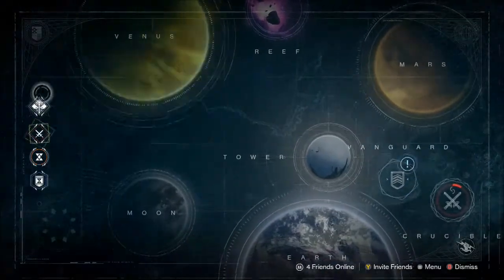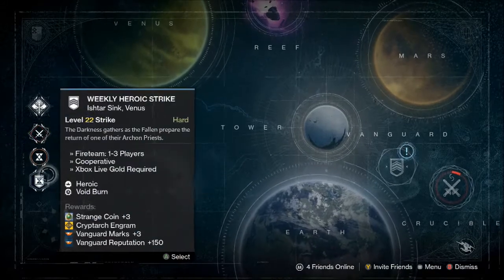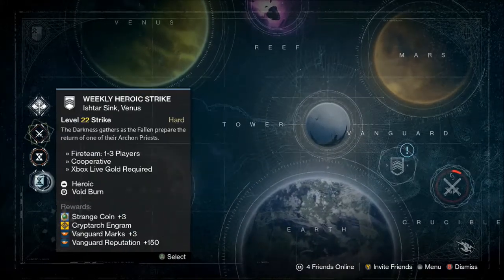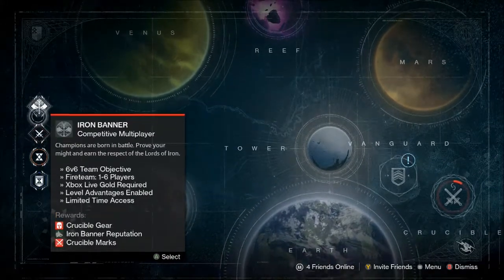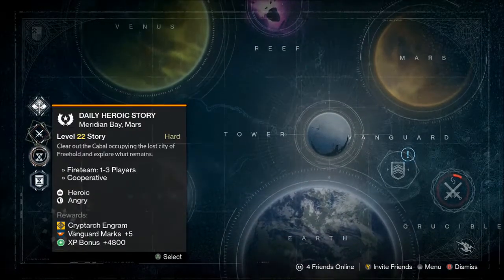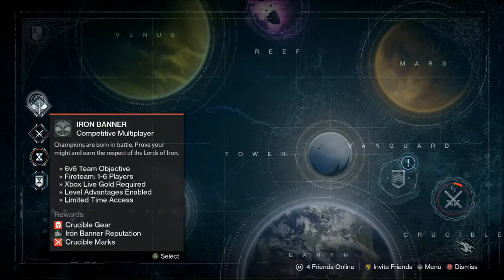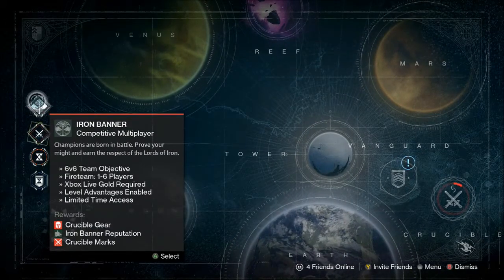Basically if you go all the way to the left you see these special playlists — these two are campaign missions or Vanguard missions, and then these two are Crucible, and this one is Vanguard, that's Crucible, and Iron Banner. Iron Banner is new to the game — you really want to grind it because you get some very cool custom gear and stuff.